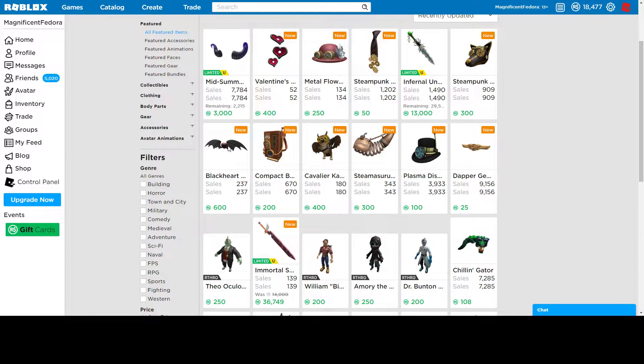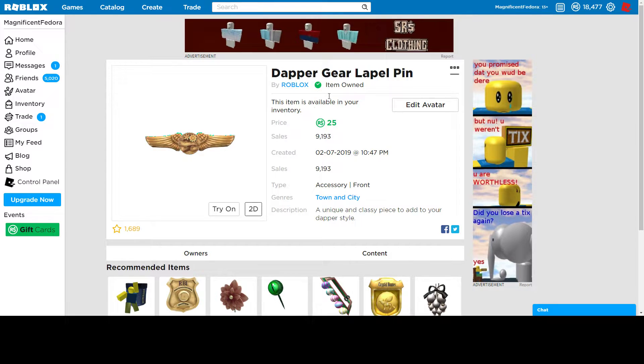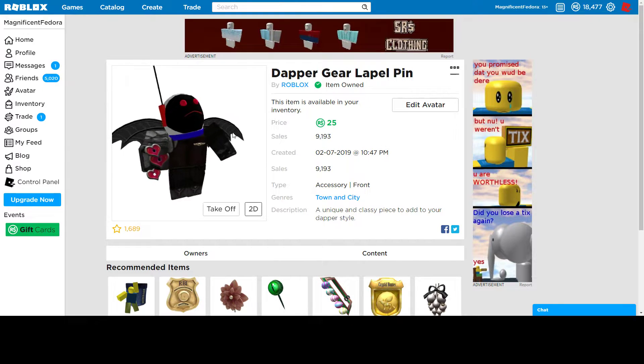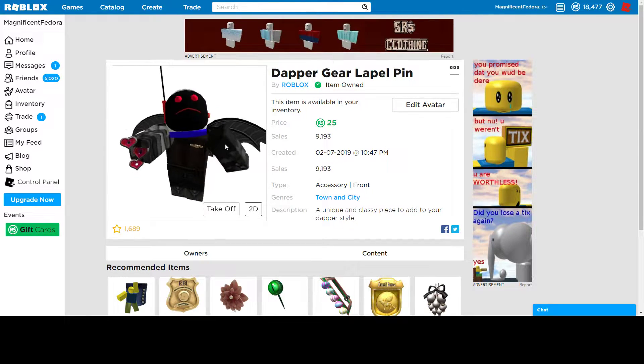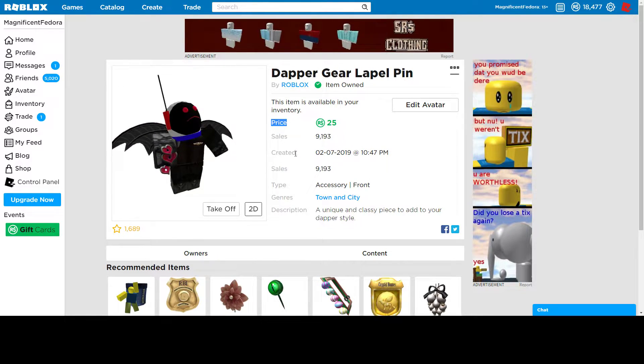I don't know if this is the real order they came out. I think they are, so I'm just going over how they were updated. Nothing's loading — just wait a second. First, the Dapper Gear Label Pin. I think it's pretty cool. It's only 25 Robux. I have no idea why this color is messed up, but for 25 Robux, it's pretty cool — just a label pin. It already has almost 10,000 sales, which is pretty good. It's probably good for war groups. If you have enough Robux, you could pick it up. I don't think it's going to go limited, but it's cool to have.